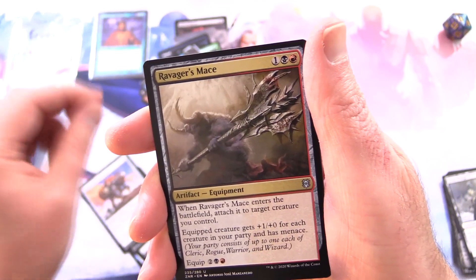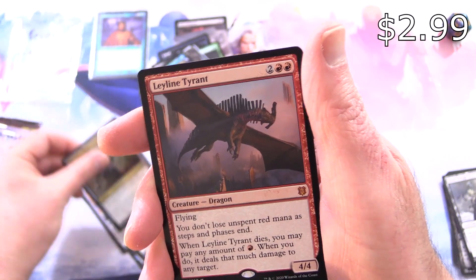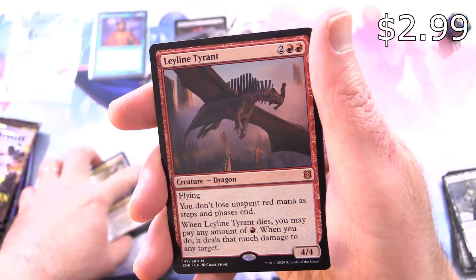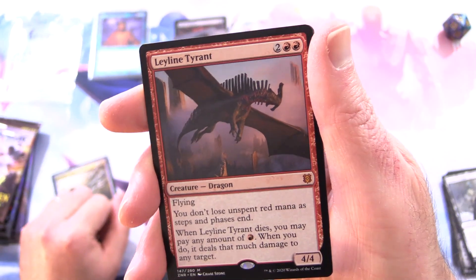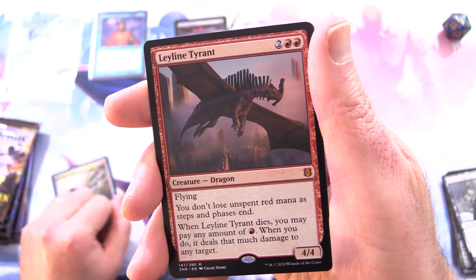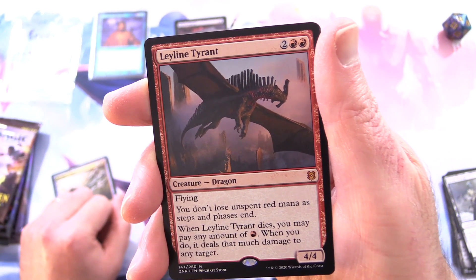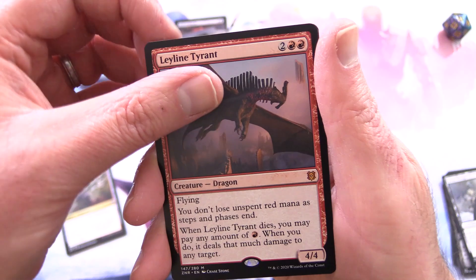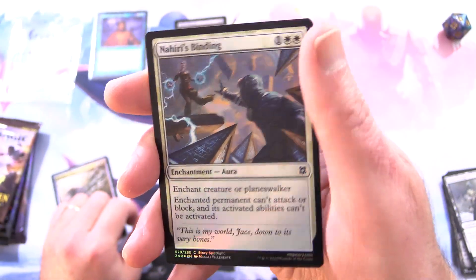Stonework, Hat Feast, Ravager's Mace. And what's it going to be? It's a mythic — Leyline Tyrant, creature Dragon. Flying, 4/4 for 4. You don't lose unspent red mana as steps and phases end. And when it dies, you may pay any amount of red mana — when you do, it deals that much damage to any target. We'll sleeve him up in a second. Foil Nahiri's Binding as well.